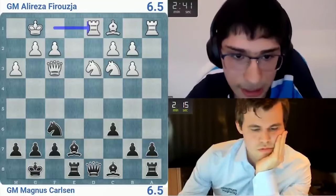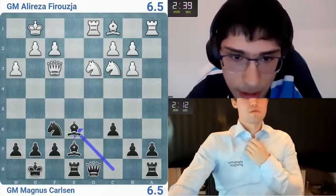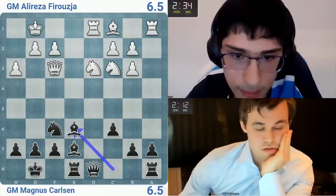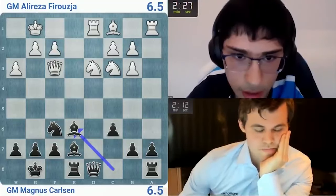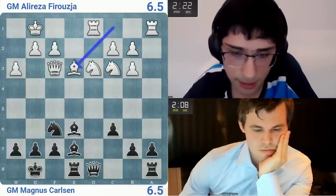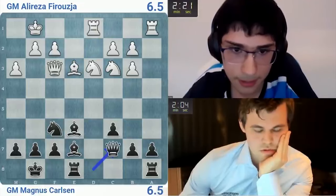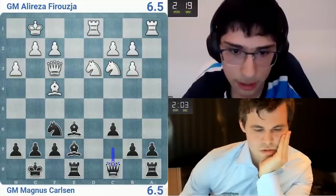I have to play precisely because I don't really know what to do about it. Can I go knight c5? He definitely has some advantage in that he's played a lot faster than I have. Knight c5, queen c8, so knight f4, let's go bishop e3, queen c8. Trying to take on a7. I guess I'm going queen c7. He goes queen c7, bishop f4, queen c8 — at least I'm getting bishop f5. Let's go bishop b5.